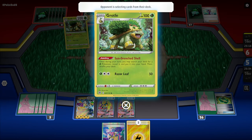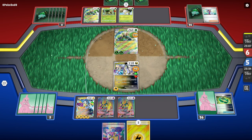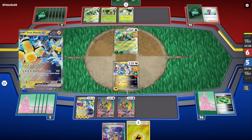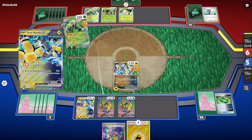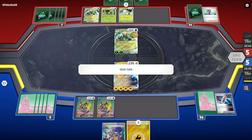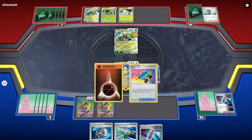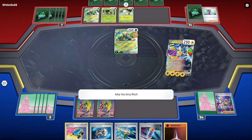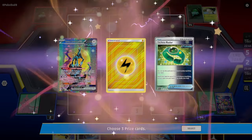Opponent plays Dottler and a Spidops EX. Dottler lets you search your deck for a Grass Pokemon once per turn. They add a Tarountula. I'm not worried — we should still take the Spidops EX. I'll play Iono, giving my opponent a bit more momentum, but that's fine. Playing Iron Hands EX with Future Energy Capsule on Miradon, then press Amp You Very Much to knock out Spidops EX.